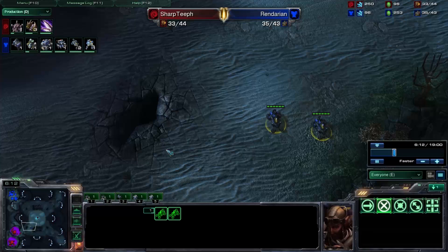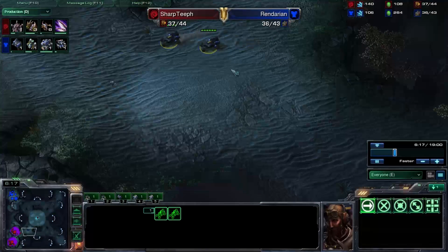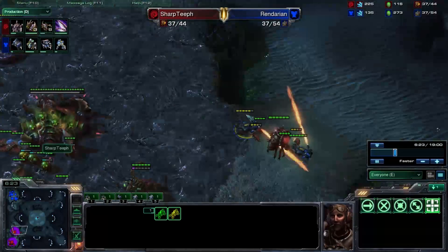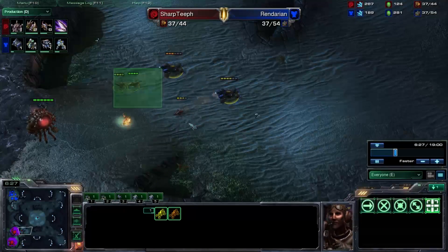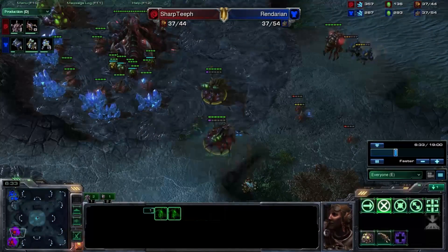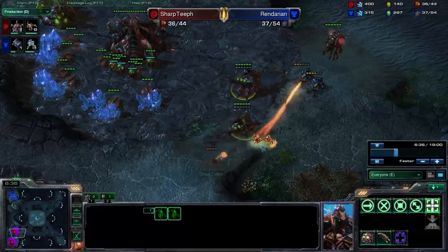I can't really tell you anything more important than paying attention to your minimap. It helps you see drops and little things like this. I do have four Zerglings at the front of my base — they aren't going to do too much damage without their speed. One of them gets picked off and I draw them back, but I do have both my Queens down here at this point for a good defense.